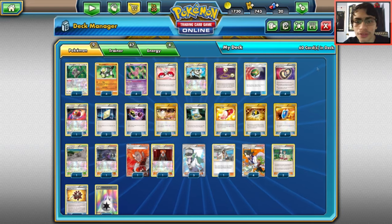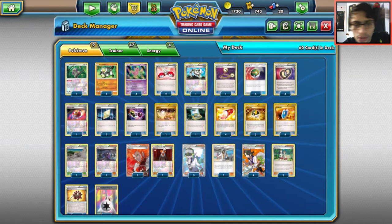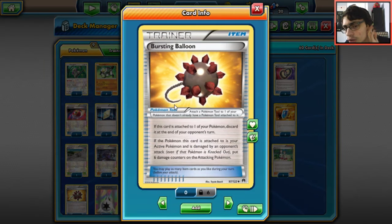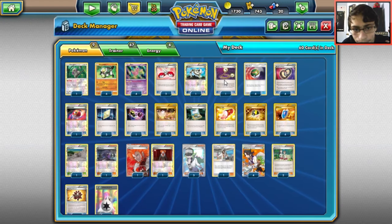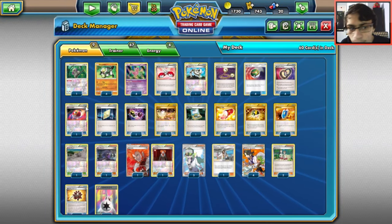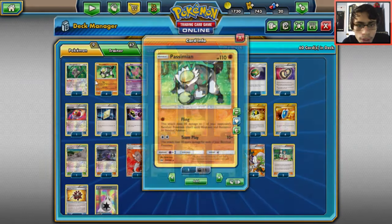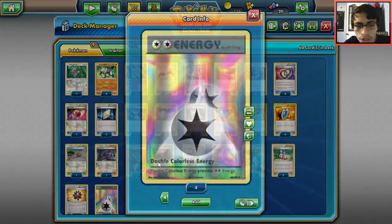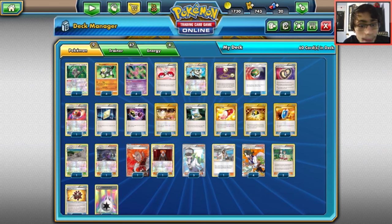No Shaymin in this list — just one Oranguru for draw support. Two Buddy-Buddy Rescue to keep Passimians coming back, one Eco Arm to reuse Bursting Balloons — Balloon plays a big role so that if they attack you, they get knocked out from the extra damage. Escape Rope, Nest Ball to get Passimians onto the bench, four Puzzle of Time, one Repeat Ball as a tech since if you already have a Passimian you can grab another, two Revives to get Passimians back, one Special Charge for DCEs, one Switch, one Town Map — critical to see if any Passimians are prized.